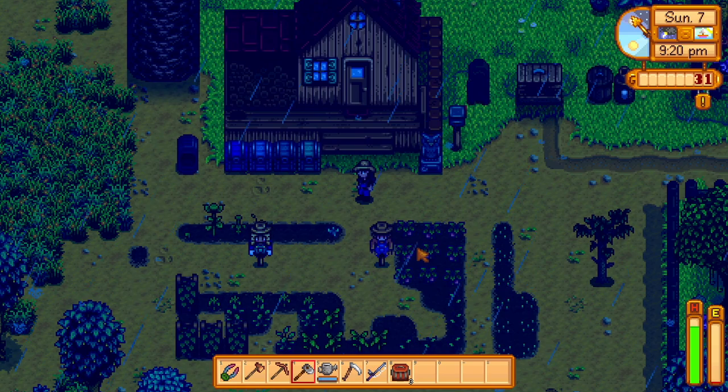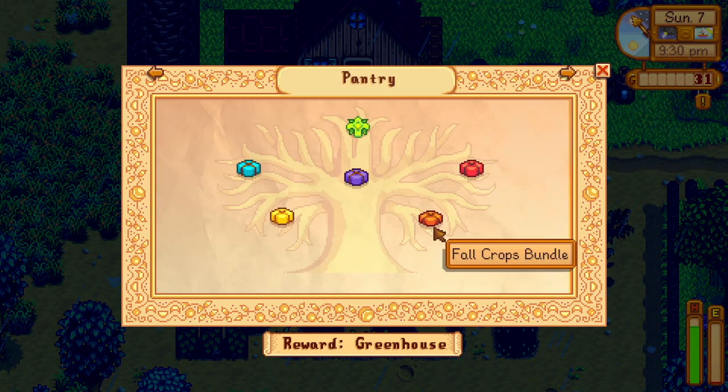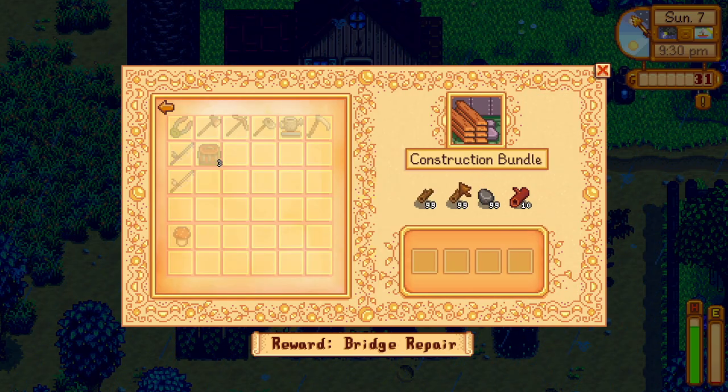I really want to go and turn in all the geodes - we also need to try and get more wood and stone. For the barn we need 99 stone and 10 hardwood. The hardwood isn't going to be hard because I still have a bunch of big tree stumps to get rid of on my farm. It's just finding a day I have extra energy to do that.